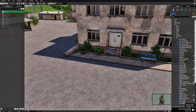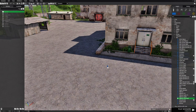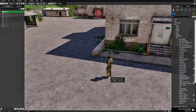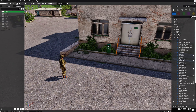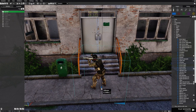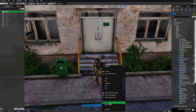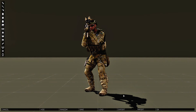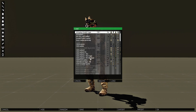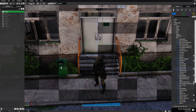Place a player — he's going to be an unarmed rifleman, put him right about here and face that way. Then we're going to place another soldier; he's going to be a rifleman. I'll place him right on the steps, face him this way, and then edit his loadout to give him something fitting for the map.